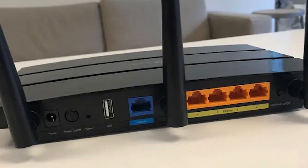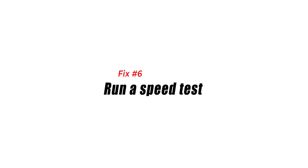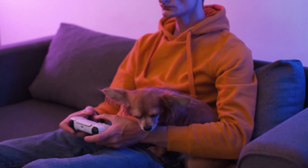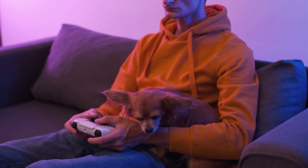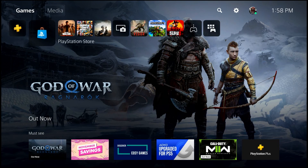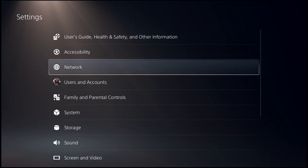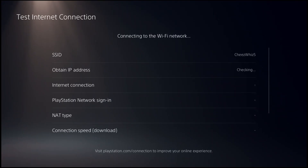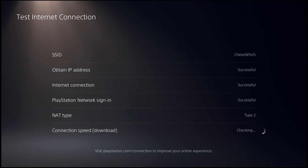Fix number six: run a speed test. A good internet connection is necessary to use any online app on PS5. If you have a slow connection, Spotify may not work properly. Go to the home screen, then Settings, then Network, then Connection Status, and select Test Internet Connection. Check your results to verify that your upload and download speeds are consistent with your internet service provider's plan. If download speeds seem slow, contact your ISP for help.